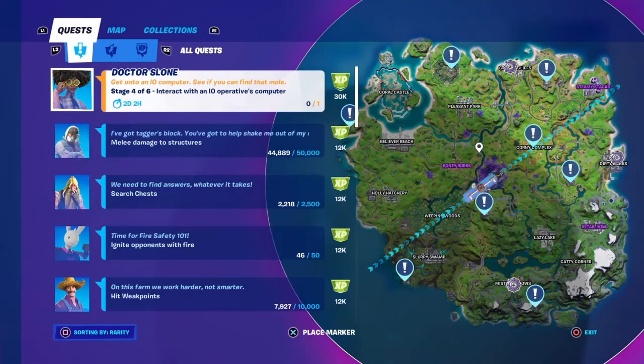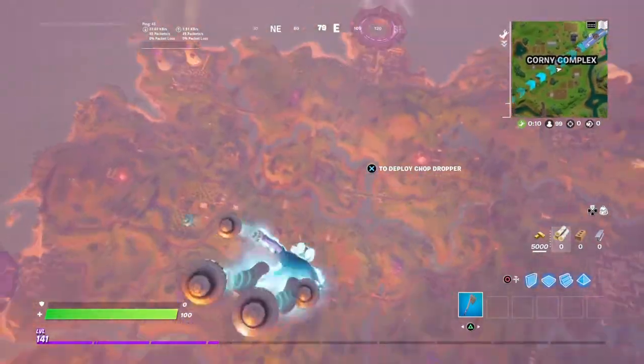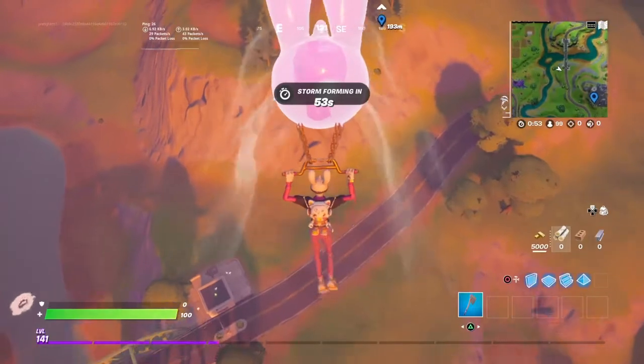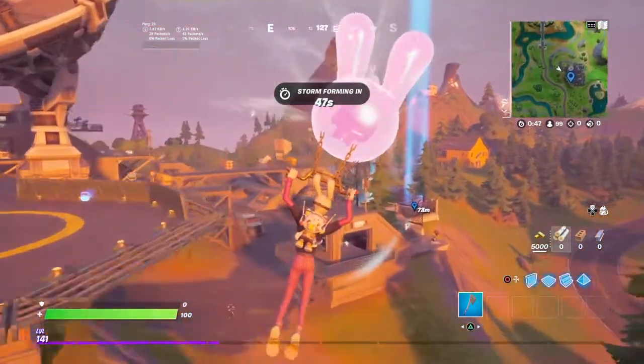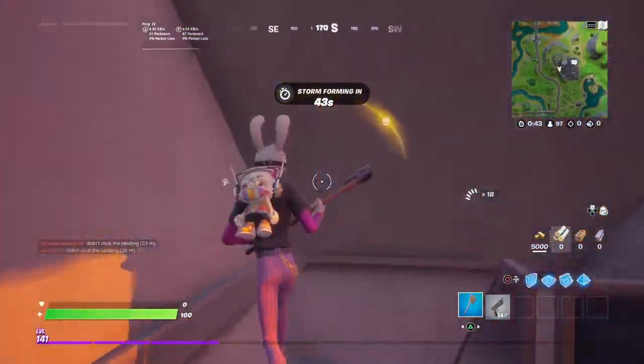So we have to land at one and interact with the operative computer. Let's land at this location — right here between the Dirt and the Corny. Right in the middle will be the vault, and we're gonna find a computer that we can operate. Okay, we can't operate that one.